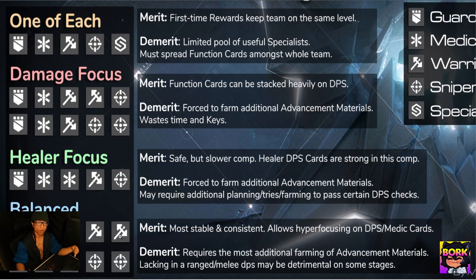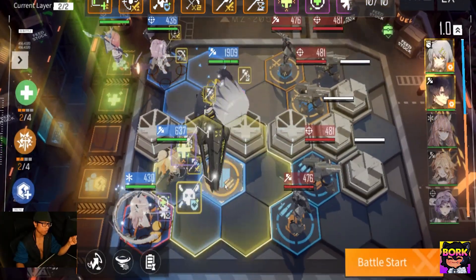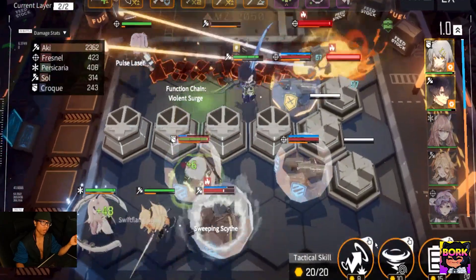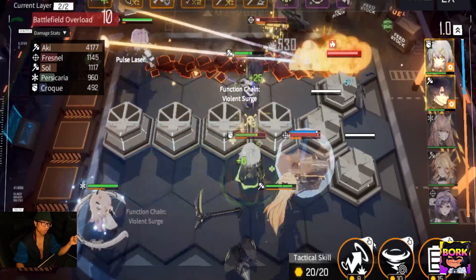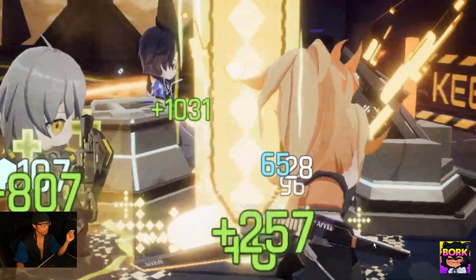Ideally your team composition will look like a balanced setup: one shielder, two healers, and two attackers — whether melee or ranged. You can also run a healer-focused comp with two healers, one physical and one sniper. I think healer-focused and balanced compositions let you tackle stages much farther. Damage-focused is fine early on for pushing without needing heals, but double healer is just the safest bet for PvE long term.